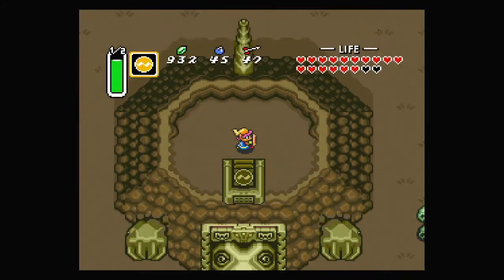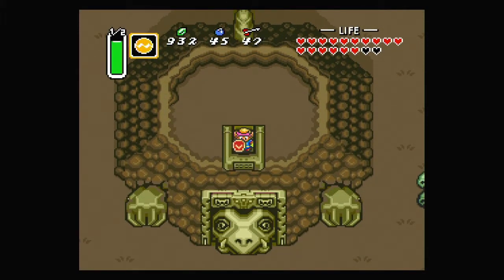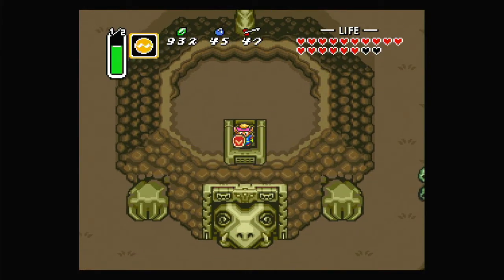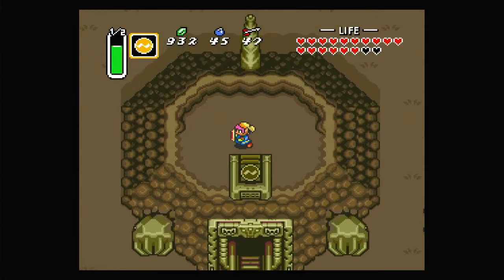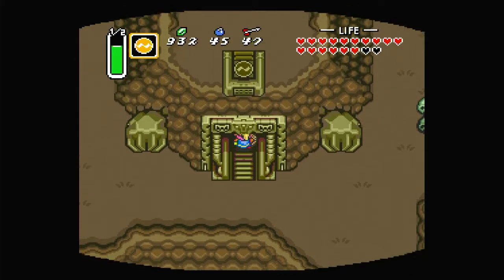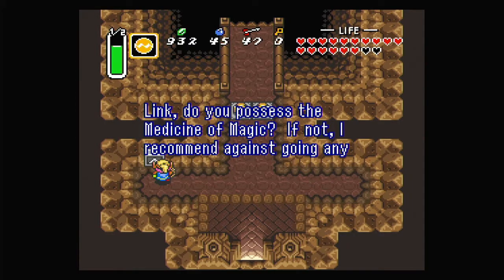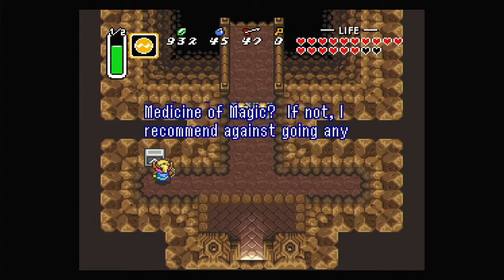It has the picture of Quake up here, so let's use it. Going in makes the head disappear from Turtle Rock — very accurately named place. Let's go in. 'Link, do you possess the Medicine of Magic? If not, I recommend against going any further.' Basically, if you don't have a magic potion, you should probably get one — just make sure that you can get through here.